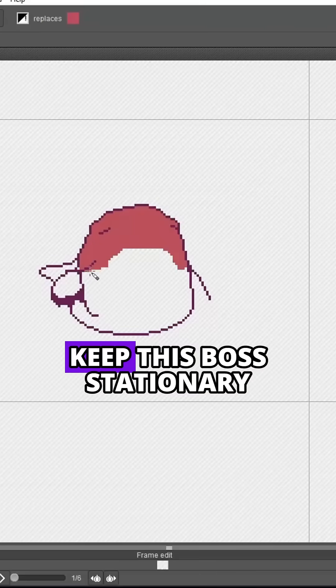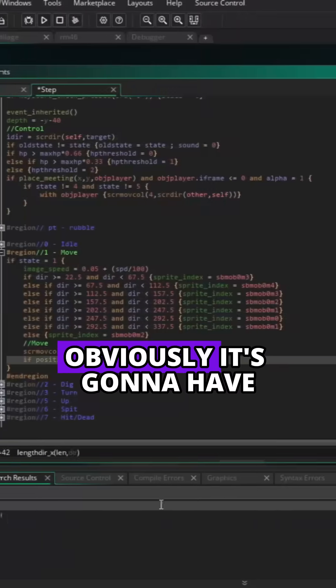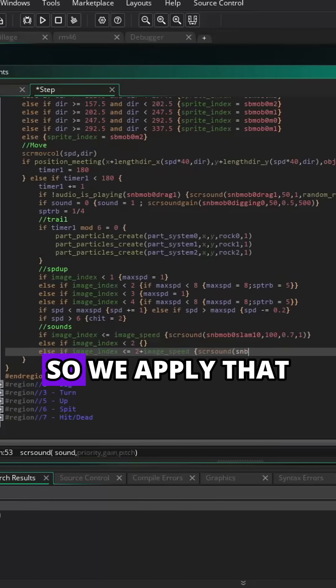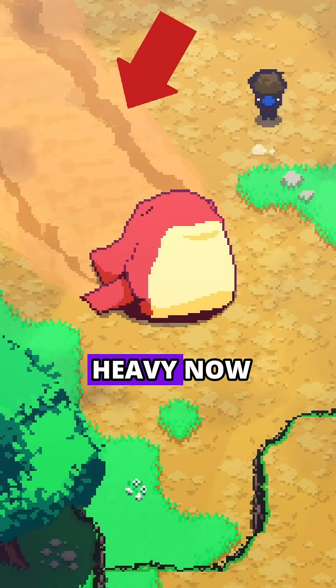Next are the other states. I don't want to keep this boss stationary as you fight it, so I'll have it crawl across the ground every now and then. Obviously, it's going to have a hitbox as it crawls, so we apply that. I'll also use that trail system from the previous video to make it feel heavy.